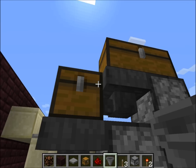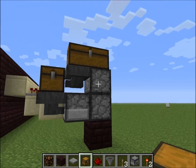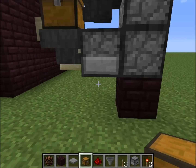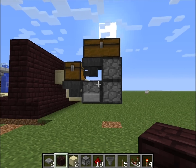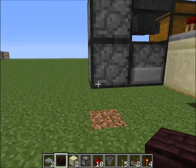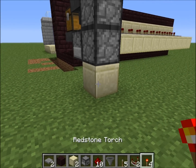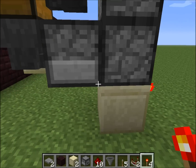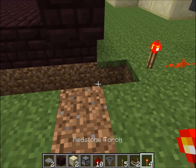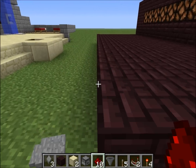And then in this spot here we're going to put another hopper. This chest is going to be our repository for water bottles in this system. Next we're going to make our firing mechanism to shoot out bottles — to do that we want to put in a block here and a torch.